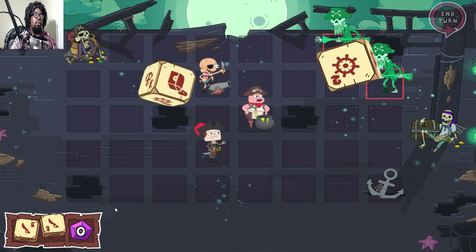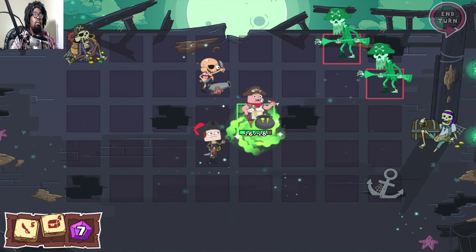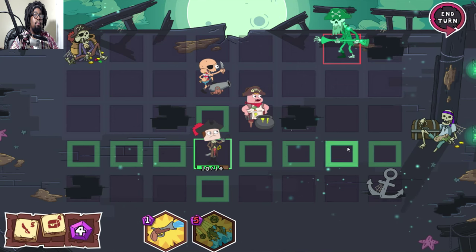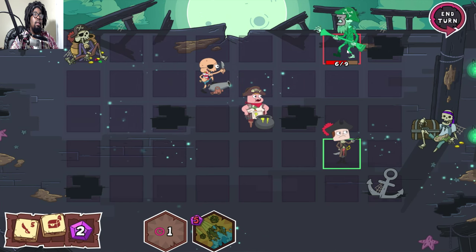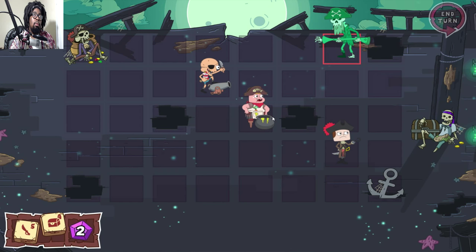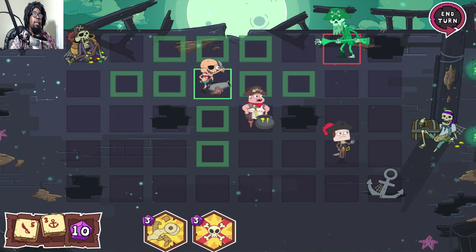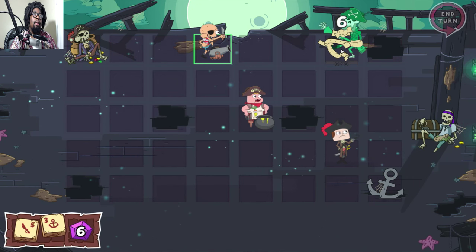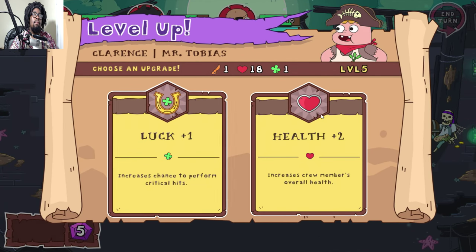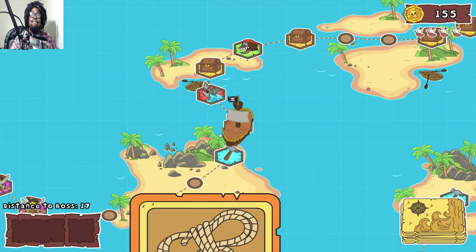Crunch needs to heal himself definitely - nine, great. Come on Jeff! That's a decent attack. You're gonna get a lot of EXP for this one - this is great, so it was worth it. Critical - yes!